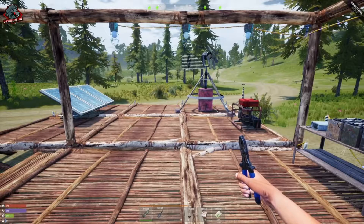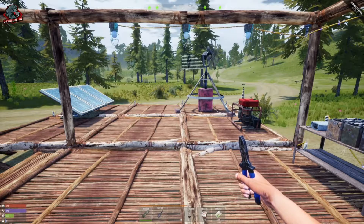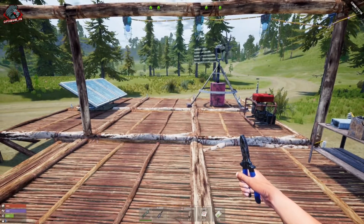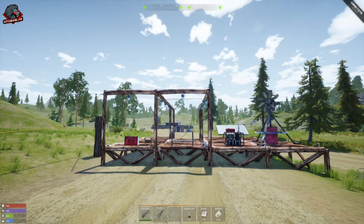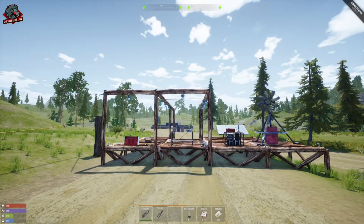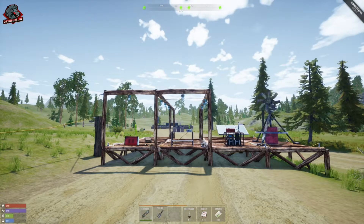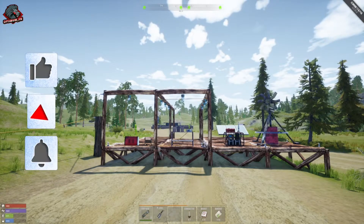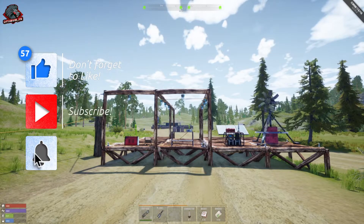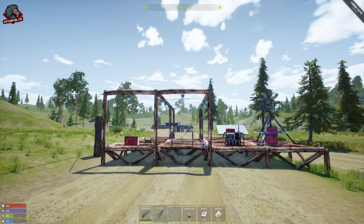One more thing: there is a mixer that draws 300 watts of power — you'll need that to run the mixer for making cement. Alright guys, that's going to wrap up this quick power guide. Let me know in the comments if you have any questions. Get out there and scavenge Rise Island for these power sources. If you enjoyed the video, hit that like button, and if you're new here subscribe for more videos. Thanks for watching — catch you later!